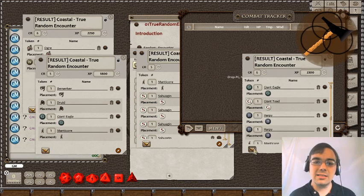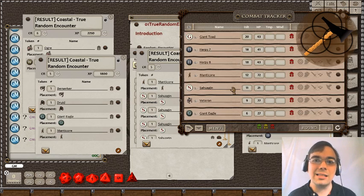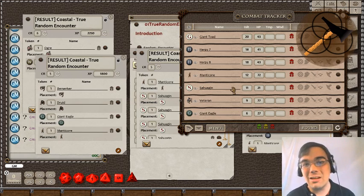The software is super nice — we have a one-click button, it drops it all into the combat tracker, and you can see it gives us a pretty good variety here. Sometimes you're going to have to come up with lore about why these creatures are together, or you could just fight them all in a group — that depends on how talented your DM is.